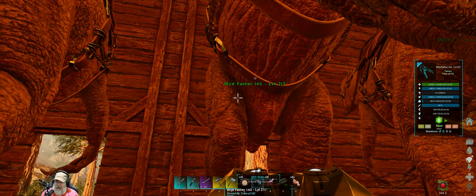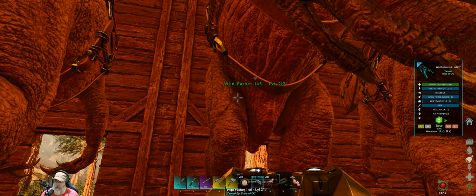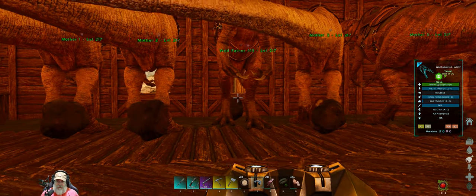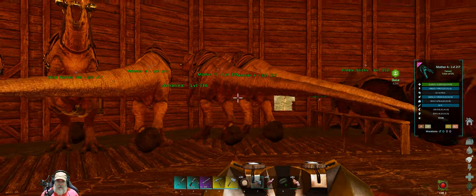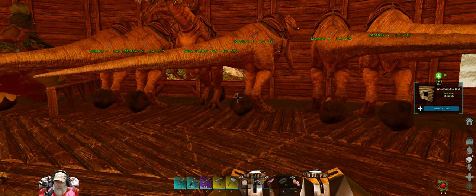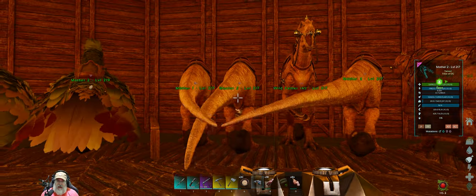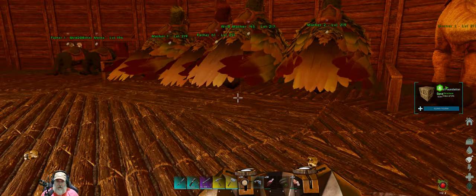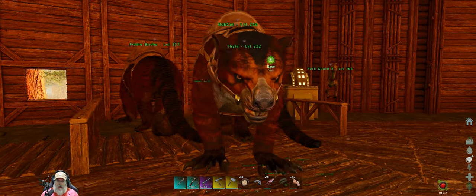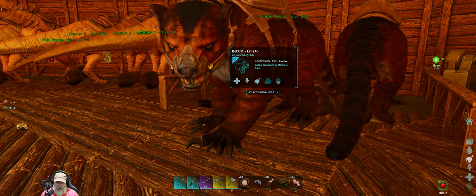A lot of people are saying baryonyx are the best cave creature in Ascended on the Island. Since I've already started the breeding program and we found that wild one with exceptional stats — this wild father here has 51 in stamina and 51 in melee, which are just absolutely fantastic wild stats. Everything I'm breeding now is at base level with the same stats as the wild father, and I'm now breeding for mutations to see if we can improve that further. Baryonyx are going to be our go-to cave creature for the rest of this series.